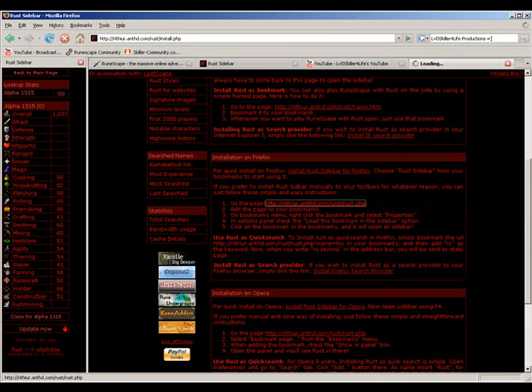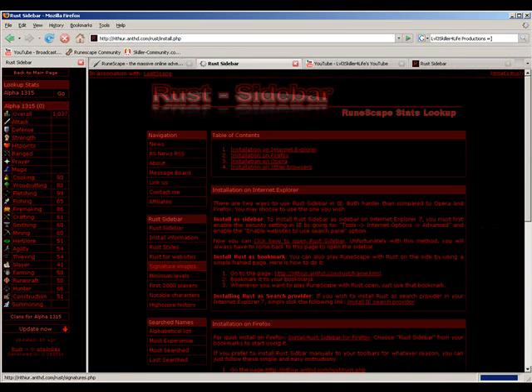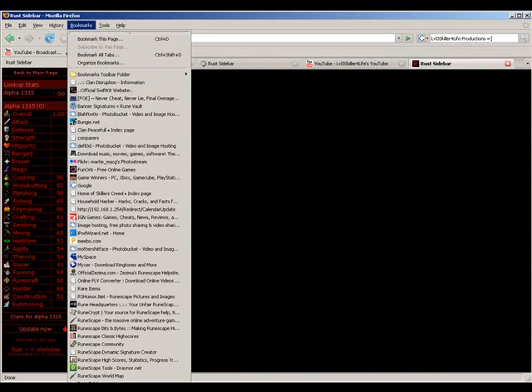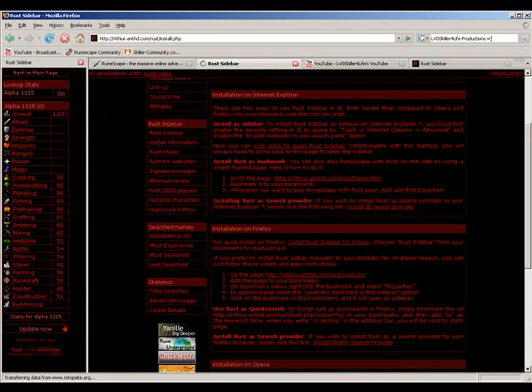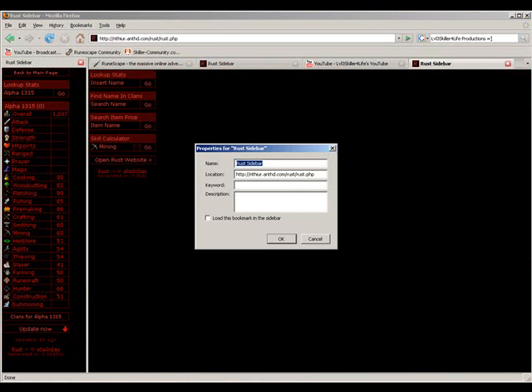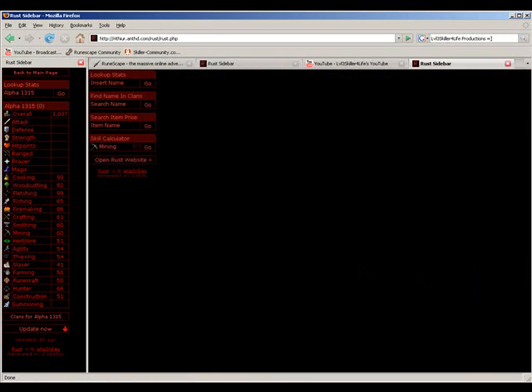First, you go to this link, and then after that you add the page to your bookmarks like this. After that, on your bookmarks menu, right click the bookmark and select Properties. Then you click 'Load this bookmark in sidebar'. Click on the bookmark in the bookmarks menu and it will open as a sidebar.